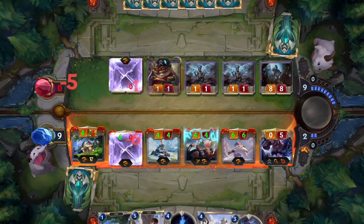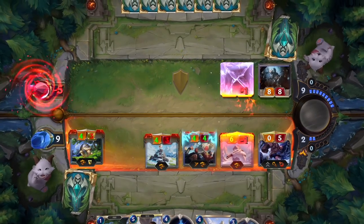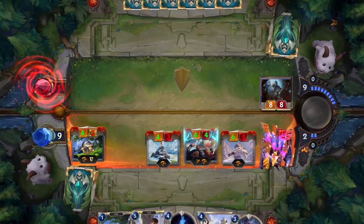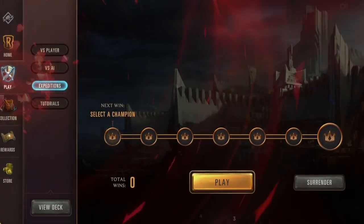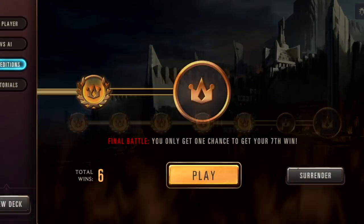In the Expeditions mode, you draft a deck as you go, overcoming as many opponents as you can with an evolving set of cards. The farther you journey, the greater the challenge. But when you're on an Expedition, it's not over till it's over.